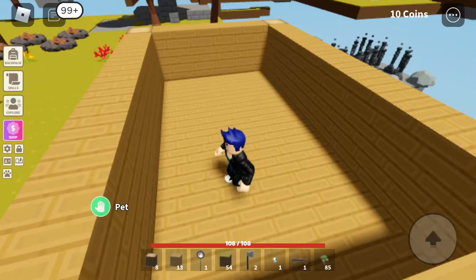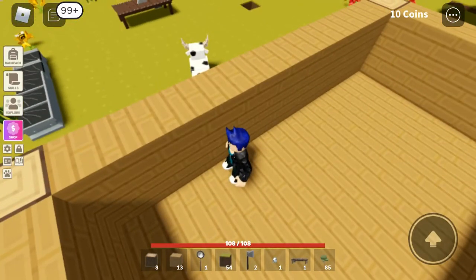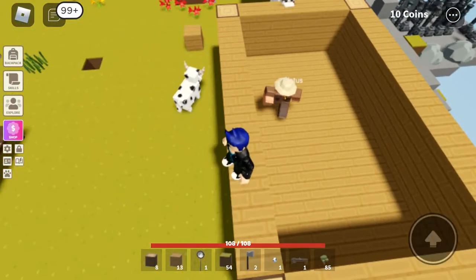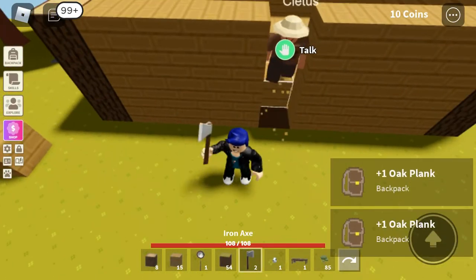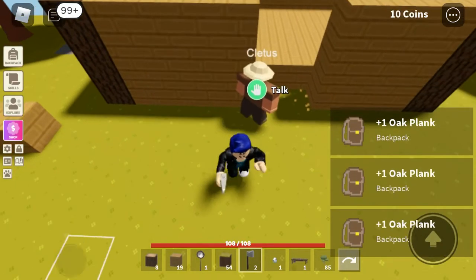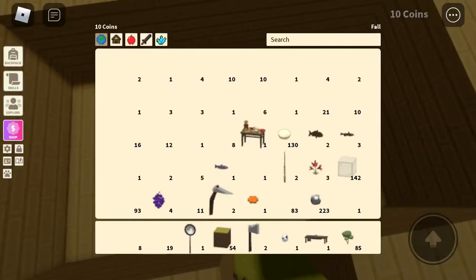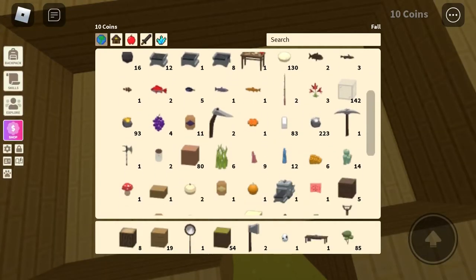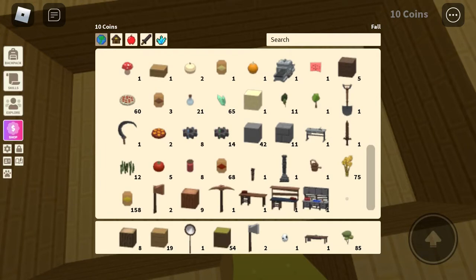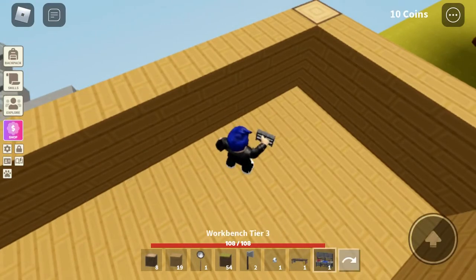We'll make a door later. I think I know what I'm gonna do — I need to work on part of this wall. Let's place this crafting bench. I'm looking for tier three so I can craft everything — tier three, tier three, tier three, and there we go.